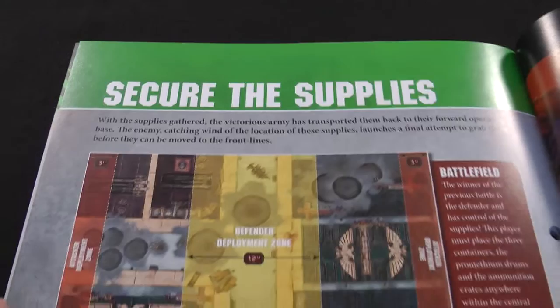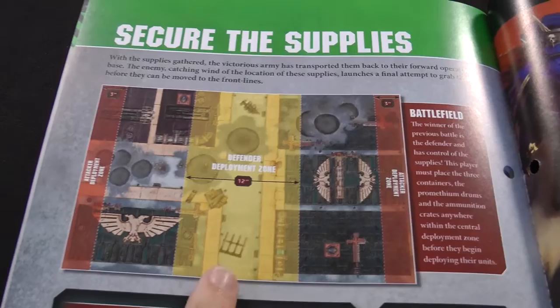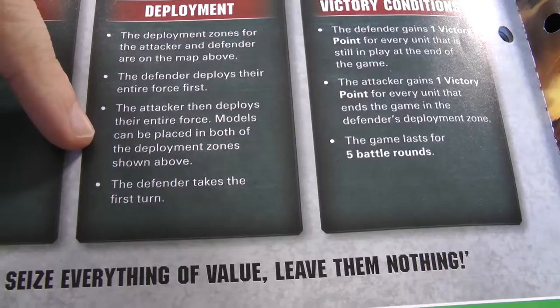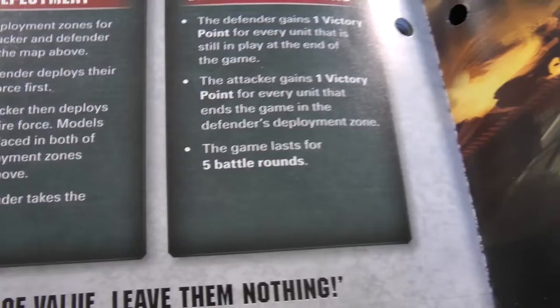Here we are in our second mission - Secure the Supplies. The Death Guard are going to try and secure those supplies they managed to capture. The Defender (Death Guard) has a 12-inch deployment zone in the middle of the board, while the Attacker (Space Marines) has a 3-inch deployment zone either side. The Defender sets up all the containers and drums within their deployment zone before the game begins. The Defenders deploy first and get to go first. The Defender gets a victory point for every unit still in play at the end; the Attacker gets a victory point for every unit that ends in the Defender's deployment zone. The game lasts five rounds.